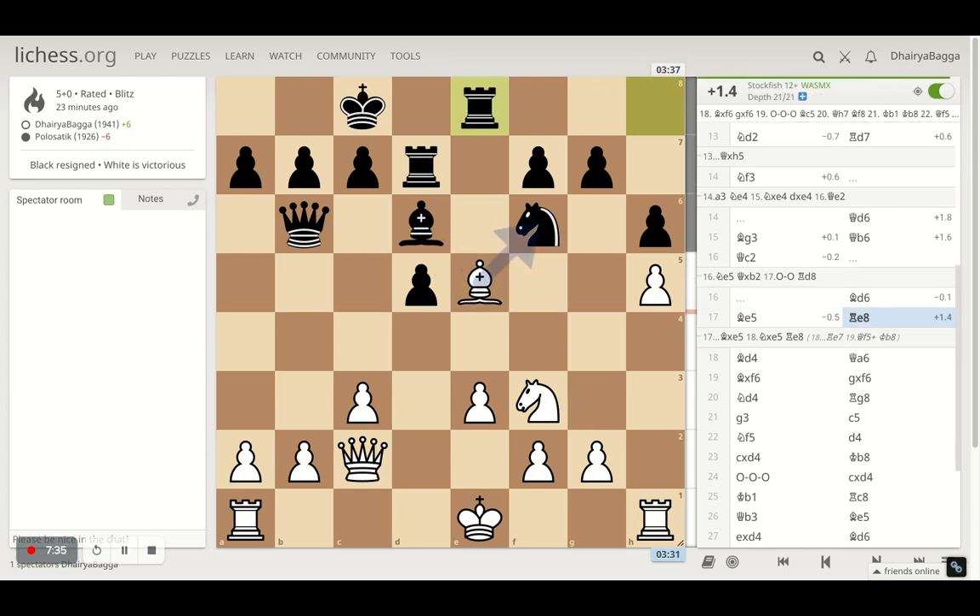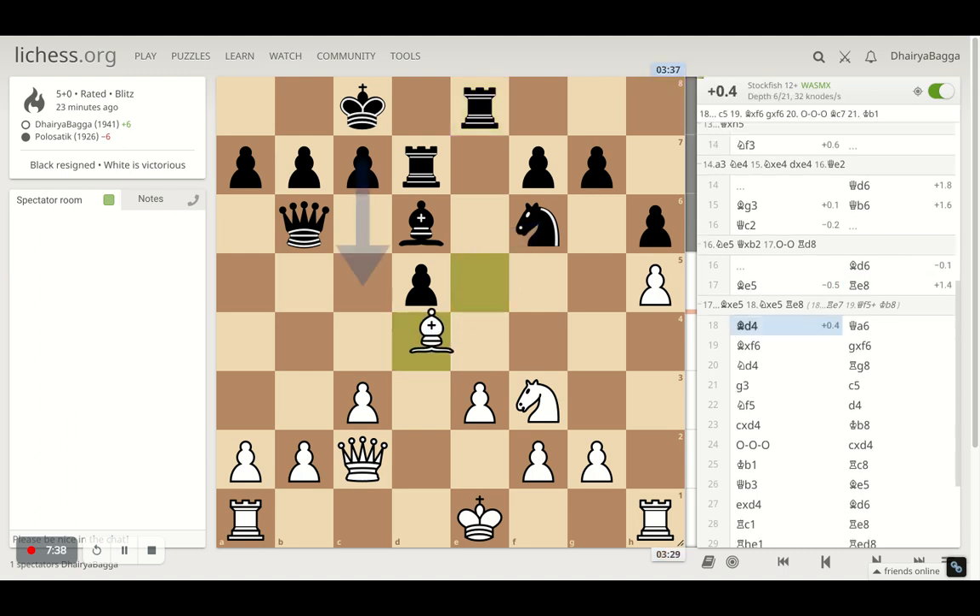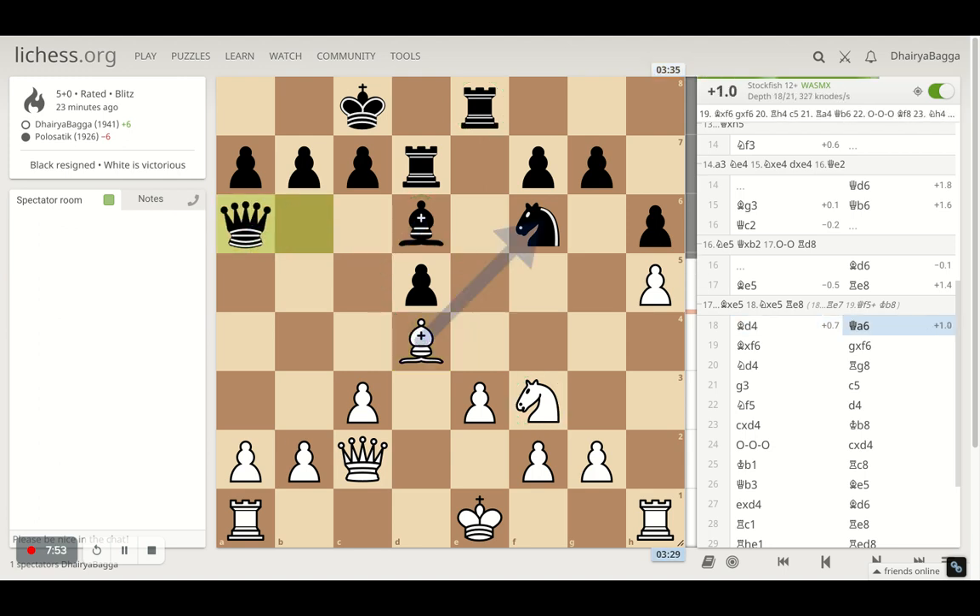My opponent plays Rook to E8, and I just went back with my Bishop to defend it — two attackers were there and I had one defender. So I moved the Bishop, also hitting the Queen. Once the Queen moves, I don't have to babysit the B2 pawn with my Queen. As soon as the Queen moves, I spot the opportunity of taking the Knight because my Bishop is fully optimized and can't do much more. This Knight is going to come into the center otherwise — it can come from even G4. If I trade the Knight, my opponent gets a bad pawn structure, which I can exploit in the endgame, especially with the H5 pawn so advanced.